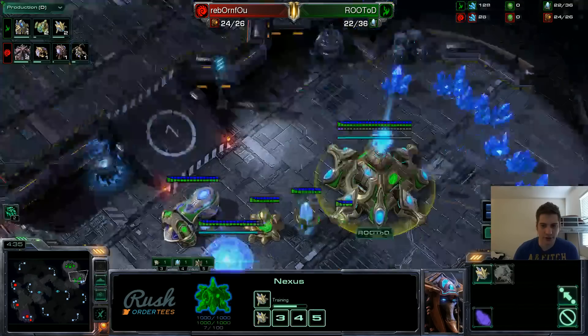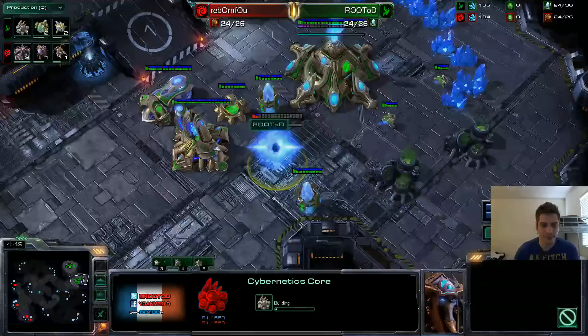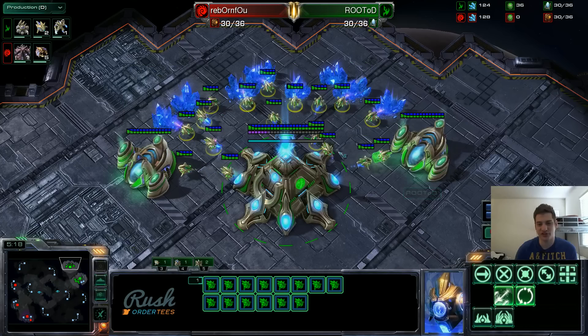I'm going to start chrono boosting a lot of probes, basically as soon as my second Nexus finishes. I did throw down two gases, maybe a bit late this game. I go for the Cybernetics Core. Since I know I'm going to be safe for a while, I don't need to perfect wall. What I like to do usually is to put 3 and 3 at the gases immediately, then do 16 probes as soon as possible in the main.